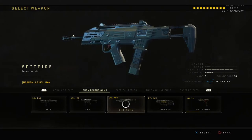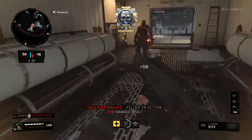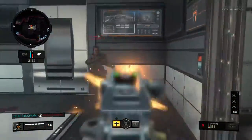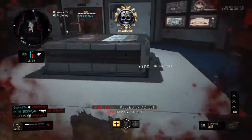The next weapon is the Spitfire. The Spitfire's Operator Mod is the Wildfire. It's basically Rapid Fire on steroids. The Rapid Fire on the Spitfire is so ridiculous, and then when you add the Wildfire, it's even more ridiculous. It's too much to handle, but it is a really, really good close-quarters weapon.